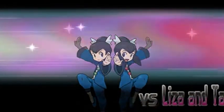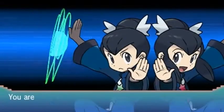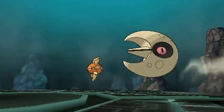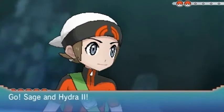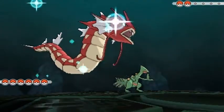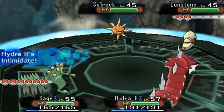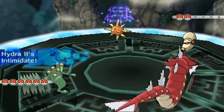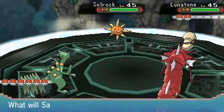Okay, so here it is guys — gym battle number seven! Liza and Tate! They're gonna be coming out with Lunatone and Solrock. Alright, time to come out with some pretty good Pokemon myself. Oh yes — Sage of the Halo and Hydra 2!